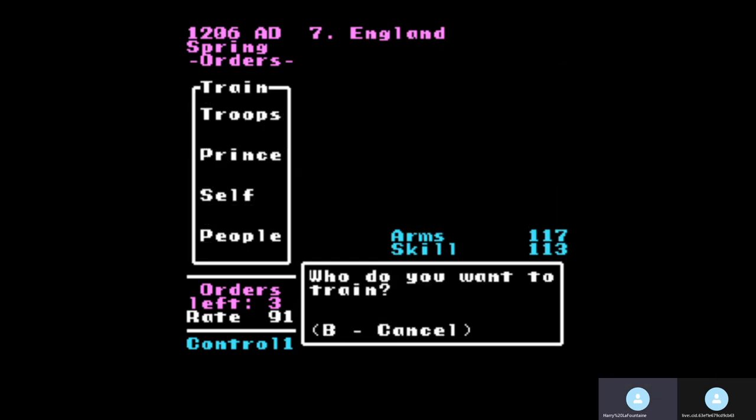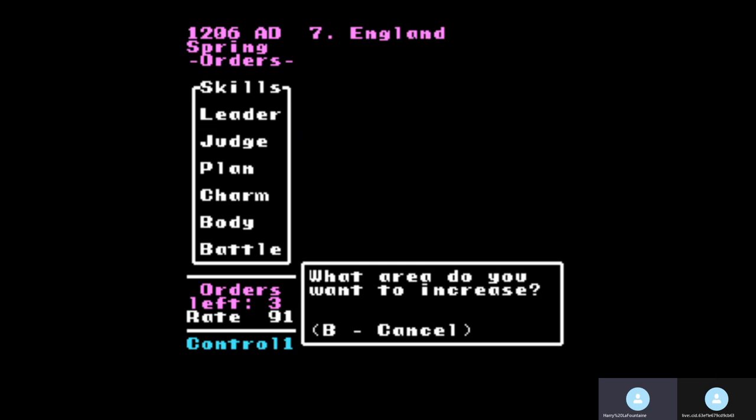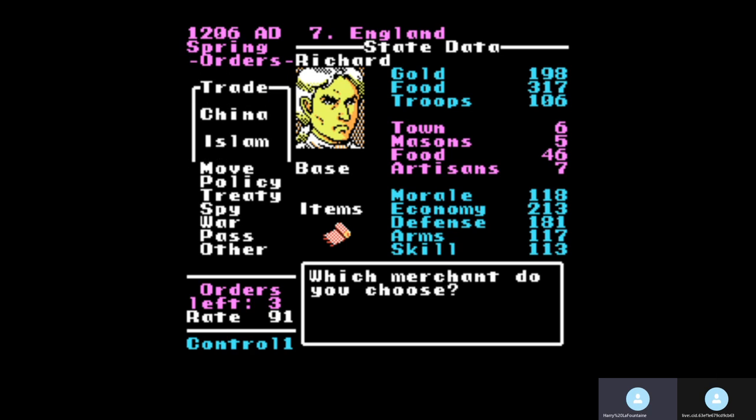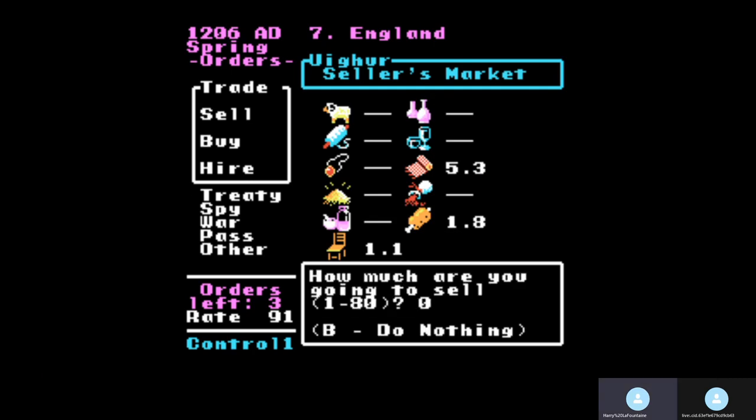In the process of doing so, you're using judgment. Every action you take in the market uses five judgment. When you train troops, you use leadership. You're going to be training those an awful lot while you're building up your power base. That's pretty much the gist of the game. I'll perform some actions — and this happens a lot too, where the merchants are unavailable. We got a better price on our main item, so let's sell these.